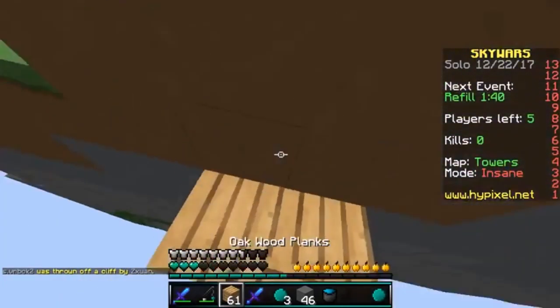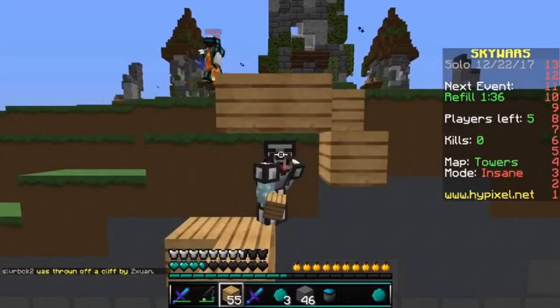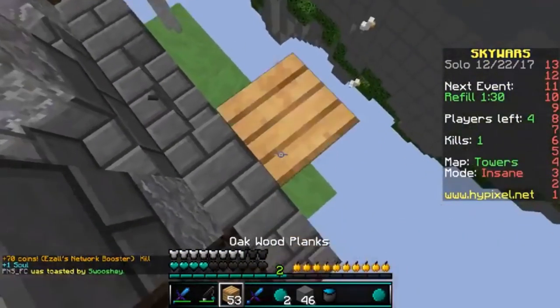Taking our number three spot, we have Swooshy with an awesome two-block place clutch on the map Towers. He's looking around and gets hit from the back, places two blocks to stay alive, and blocks himself off trying to get safe. He thinks he's gonna die so he ender pearls away. Well played, my dude.